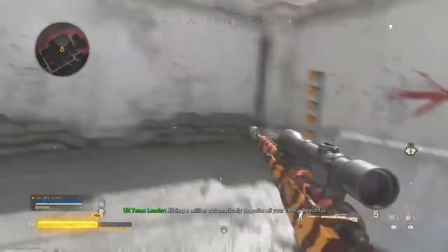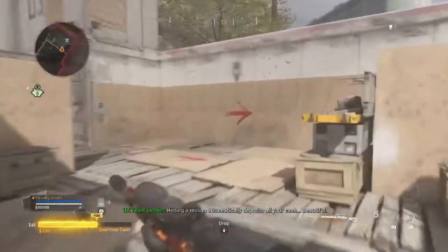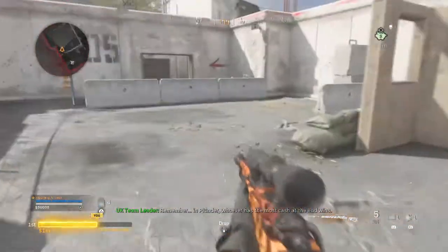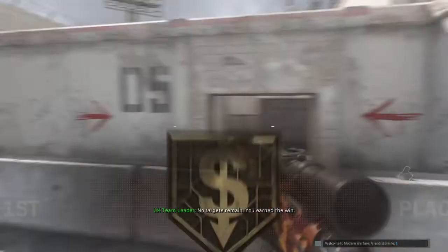Hitting a million automatically deposits all your cash — beautiful. Remember, in Plunder, whoever has the most cash at the end wins. No targets remain — you earn the win.